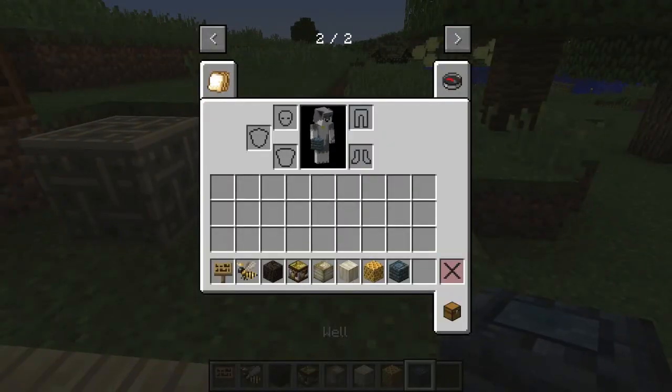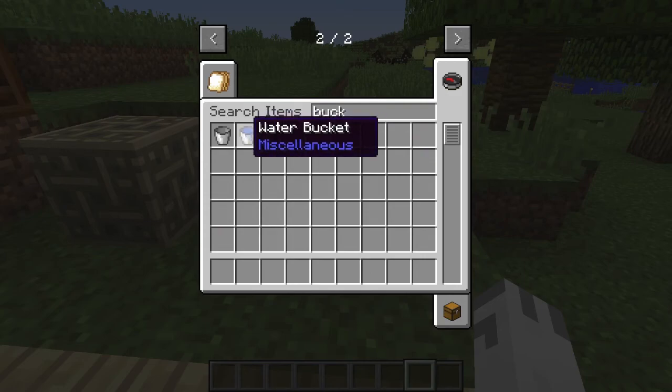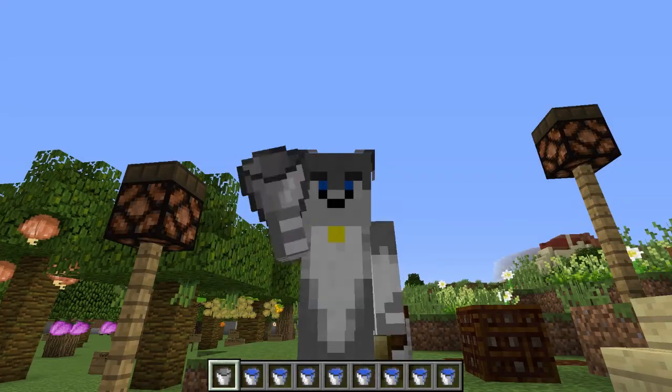Down here we have a well. What the well does is provide a one-block unlimited supply of water. If I grab this water bucket I could just right-click this for days — I'm never gonna run out of water ever.